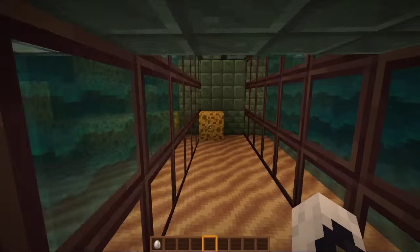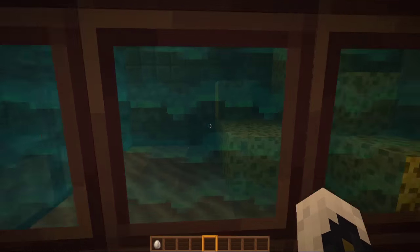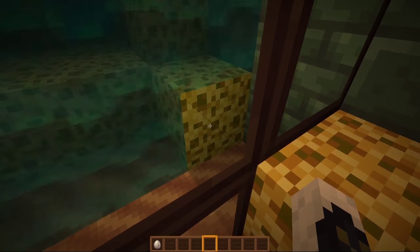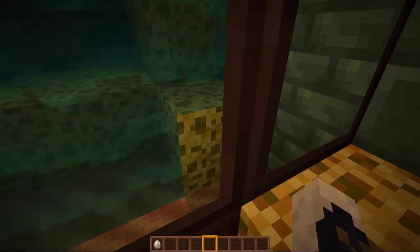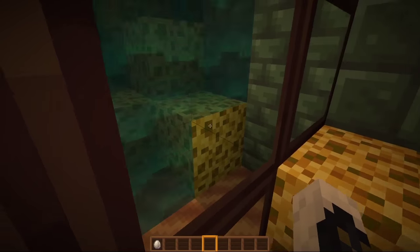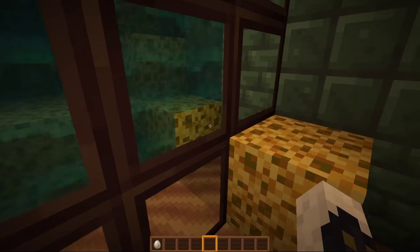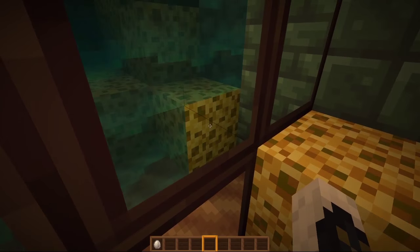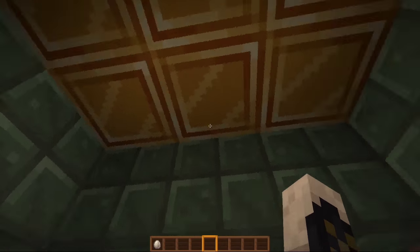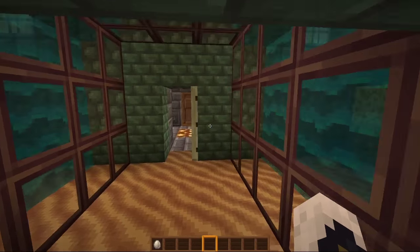We've got the Ocean Temple. I like the fact that I can see through the water here and it's got some animation to it. We've got the sponge — it feels like maybe there's a blue tinge on the used sponge. The wet sponge has a little bit of a bluish tone compared to the dry sponge, although it's super subtle so I might not be able to tell the difference so easy. We've got the gold bars. Looking fairly nice — I like the prismarine, nice textures to it.